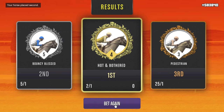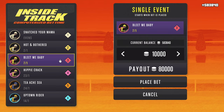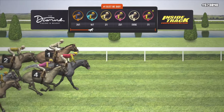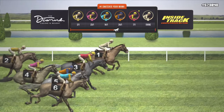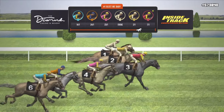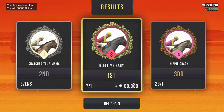We're getting a bit closer as our horse places second. We are now down to 583,840 chips. This next race, we're working with Snatched Your Mama at Breaking Even, Hot and Bothered at 2-1, and Bleak Me Baby at 7-1. Off the bat, I'm thinking about Bleak Me Baby because I do like those ratios. I also want to take a chance on the odd positioning and number. Bleak Me Baby is looking good — everything looks great and I feel very good. We took it home! The bet on Bleak Me Baby brought me 80,000 chips and we're now at a grand total of 653,840 chips. That gives me motivation to keep going.